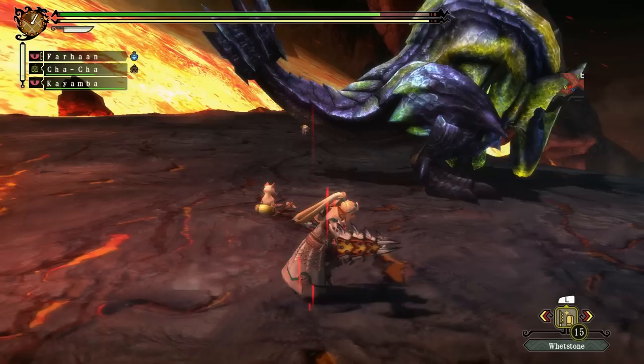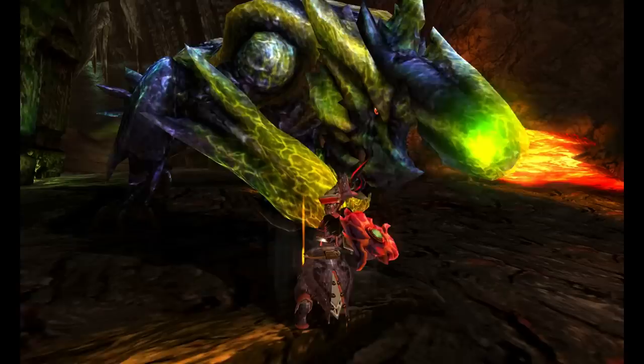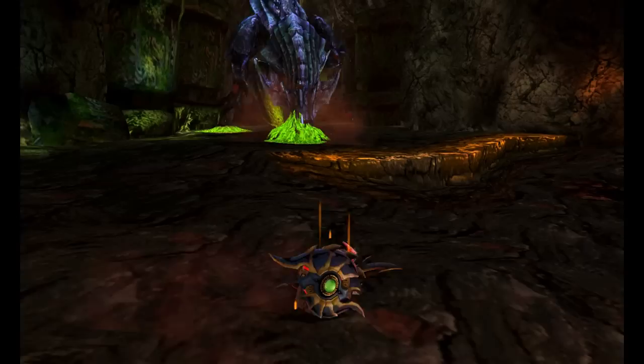Brackidios returned for Monster Hunter 4. He doesn't change all that much, but he has been refined quite a bit. His explosions are much smaller and seem to more accurately reflect the slime puddles in terms of size. His area-of-effect explosion attack has brighter indicators for where the explosions will occur. You can also actually shield the explosions in this game, which was not possible in 3 Ultimate. Brackidios can also do his horn stab when neutral, but this will cause a much larger pool of slime to spread on the ground. Breaking his horn will not reduce the puddle in any way.